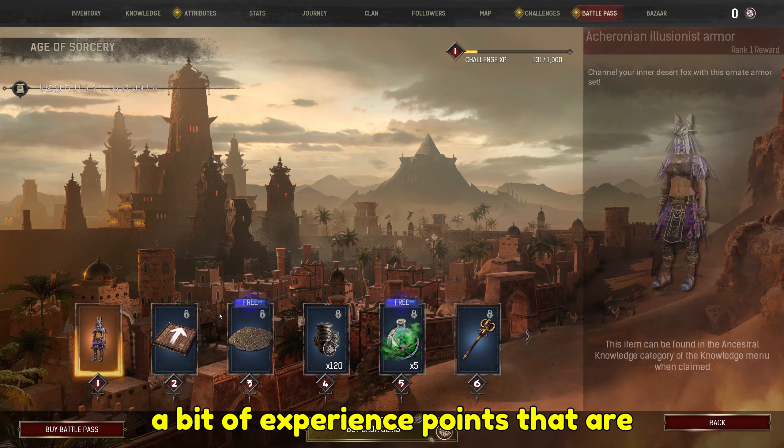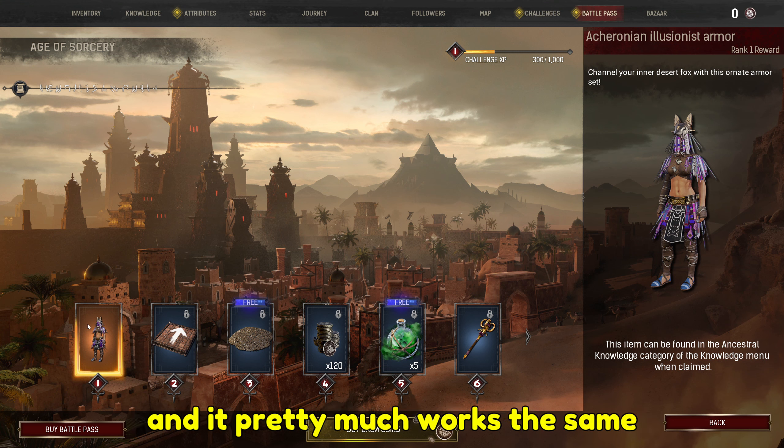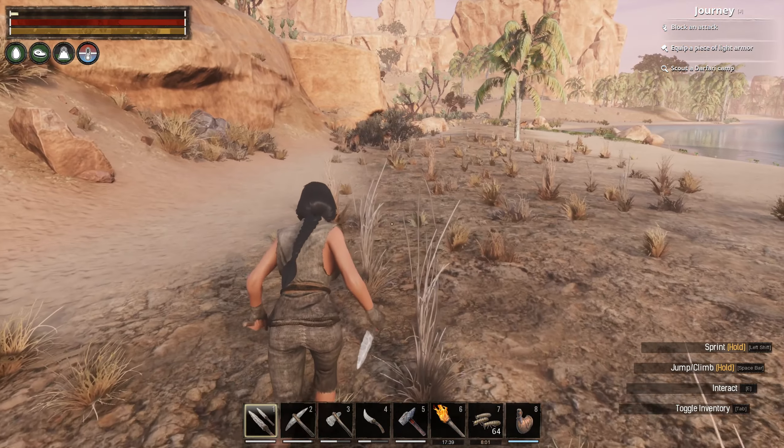Some iron nodes are well hidden around here, therefore we have to find most of them and mine them on the spot. This is not the greatest source of iron that we can visit, but it is on our way, so why not use it?